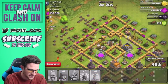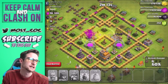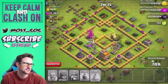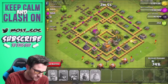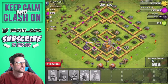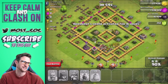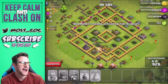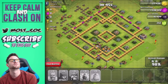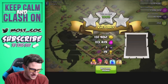Oh no — giant bomb! That giant bomb though. I'm going to drop off this heal spell since I have it. There we go — we got rid of that mortar and we're going in taking out the rest of that gold and elixir. That heal spell is definitely helping out a lot, especially with that bomb — all those archers just went through it. We might even get a three-star here, especially since that wizard tower is down. We definitely need to start upgrading our king — we only need 3,600 more dark elixir to upgrade him again.